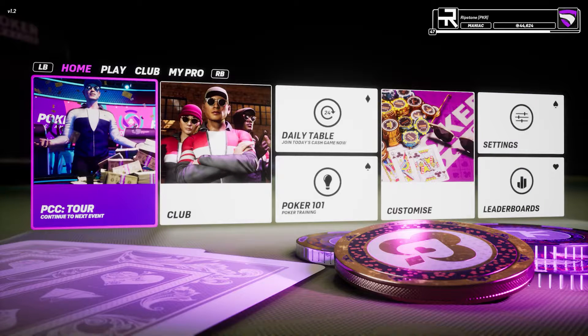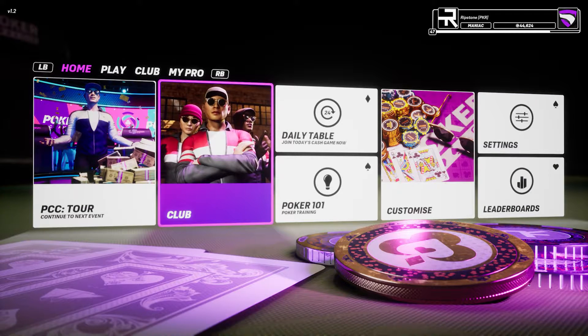Talking of friends, you can set up your own private club or join an existing club and find a new community to play with. When you're part of a club, you'll have access to extra tournaments and the club vaults, where you'll need to work together to achieve shared goals and unlock extra rewards — things like exclusive customization for your poker pro, XP perks and daily chip boosts. There's a lot more to share about clubs, but that's for another day.